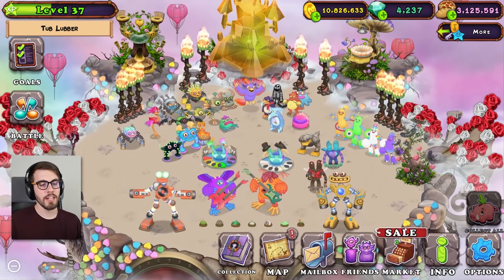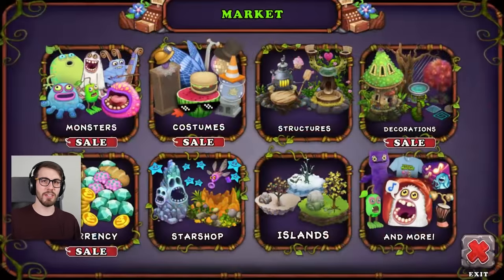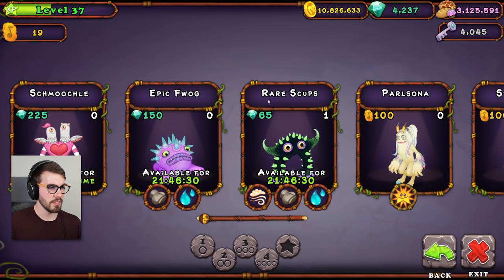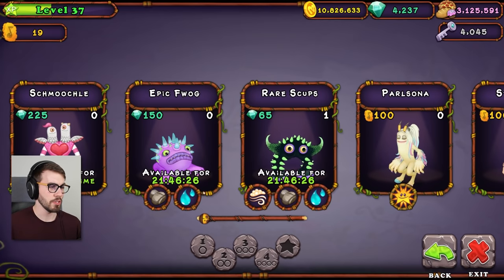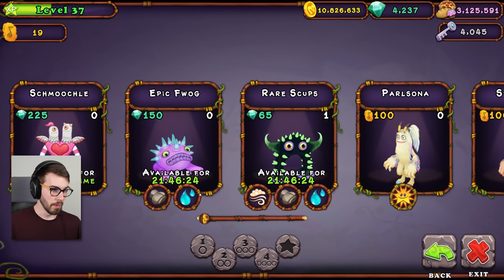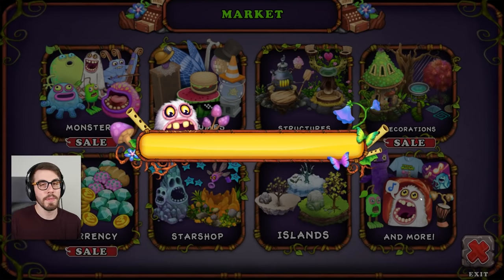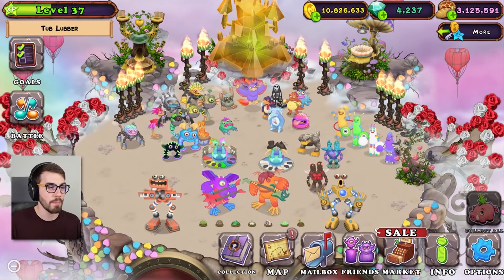There's some sort of pairing thing going on. Every day there's a different rare and epic pairing or something. So let's take a look and see what that's all about. Epic Flog and Rare Scups. They said there would be something similar about each of the pairings — I guess they're both water, but I think it's probably the spikes. Every day there's a different pair of rare and epic for you to breed, so that's nice. Kind of like a longer-term thing — you log on every day and you get some new stuff.